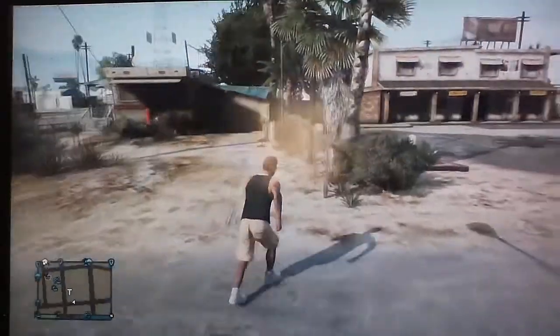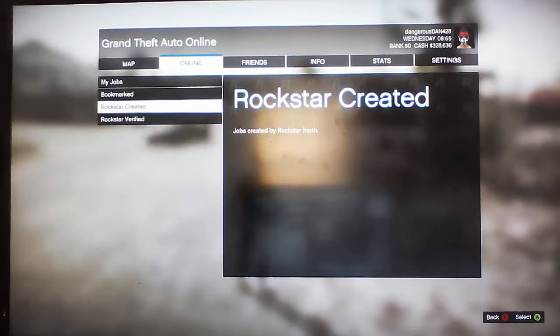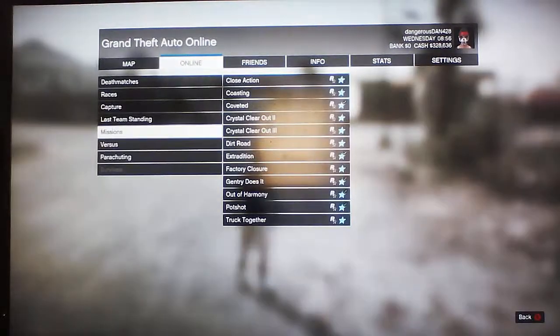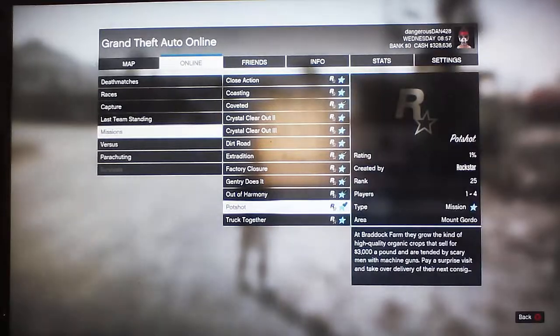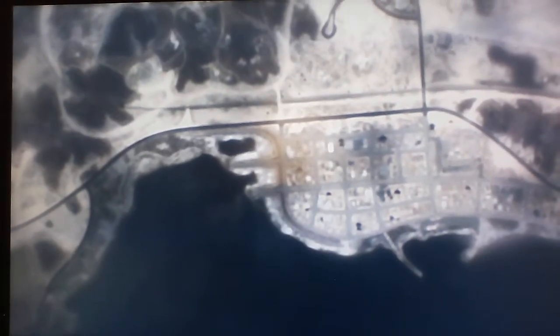I'm going to do a mission called Pot Shot. It's actually a good mission, it's pretty simple even if you put it on hard. You go to missions, go to Pot Shot, and you can rank up or get a good amount of money. For some reason it's getting slower on the ranking, but it still ranks up a good amount.